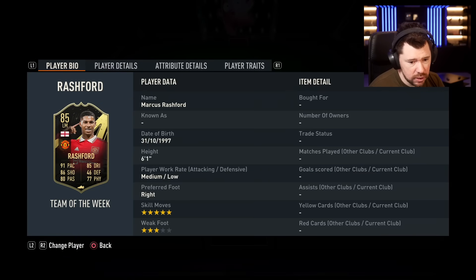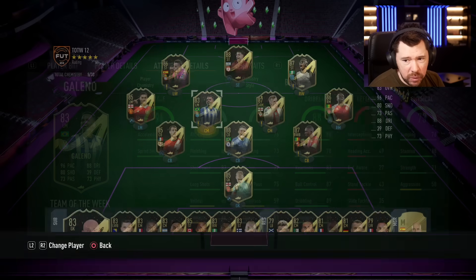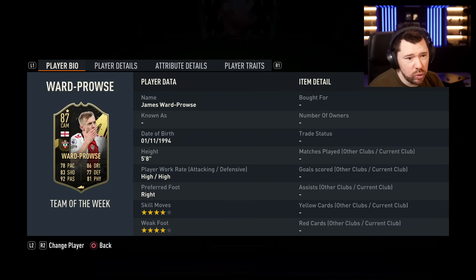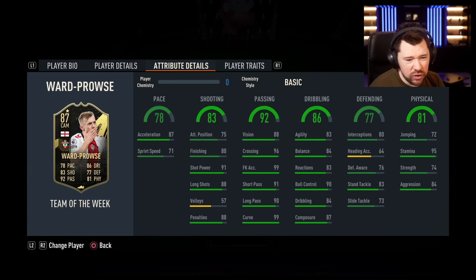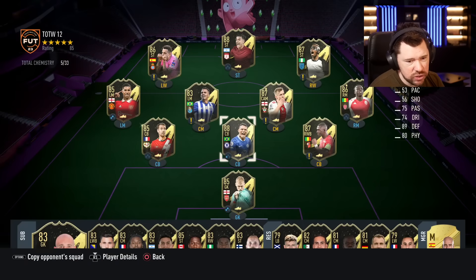We've got in-form Marcus Rashford — five star, three star, medium-low work rates. Just not a very good card; he won't be bad because of the five star skill moves. We've got Galeno as well — bang average, he'll be discard price. We've got the star man James Ward-Prowse — four star, four star. Outrageous passing, good physicals, reasonable defending for a CAM, good shot power, long shots, and decent dribbling with good traits. Not crazy, but not bad. And then we've also got Diata's double upgrade — four star, four star — some nice stats but nothing too crazy.